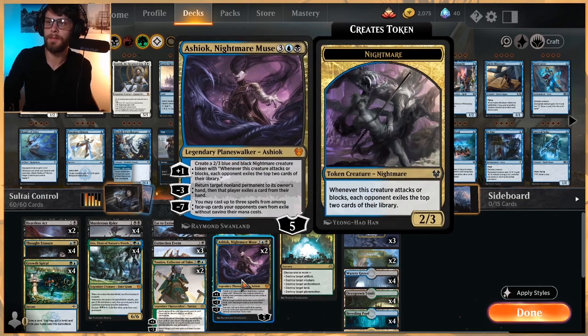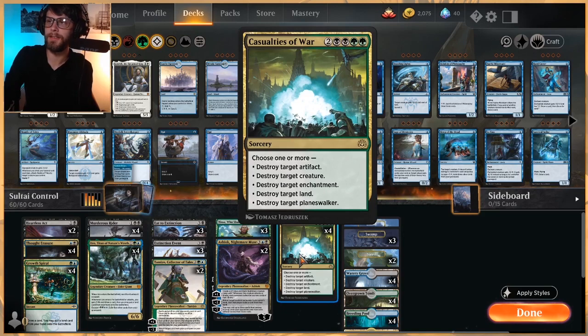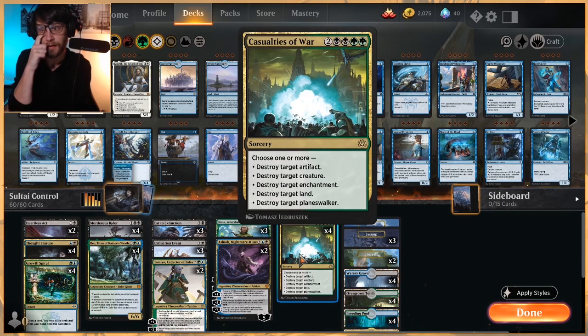Ashiok here is a two-of. Spitting out little 2/3 creatures can actually really do a lot in a deck like this, so I'm happy to say we've got some token generation. But it also gives us a way to bounce a permanent, make them exile a card from their hand, and of course if we can get to that minus seven, we can really do some damage by playing a bunch of their cards. And as I said, Casualties of War is one of my favorite cards in standard because it does so much.